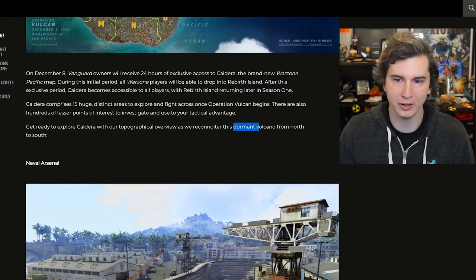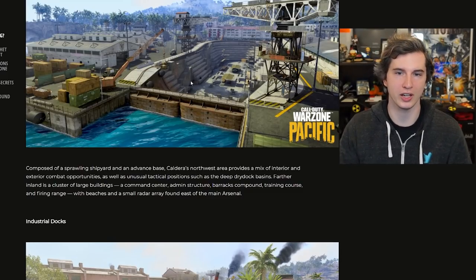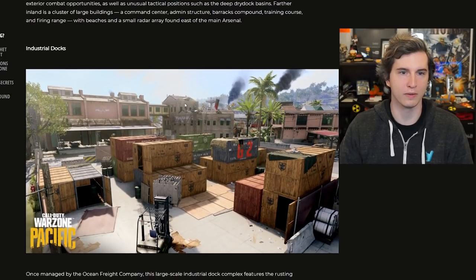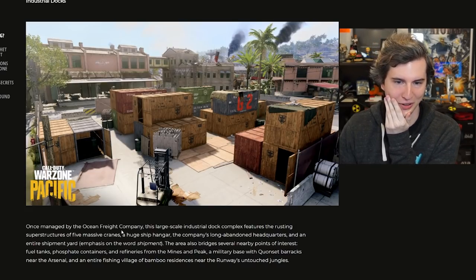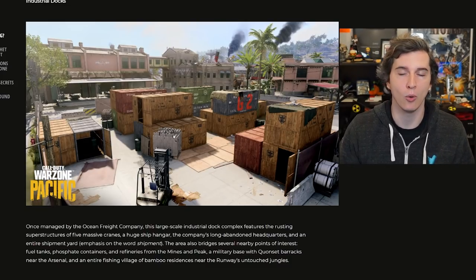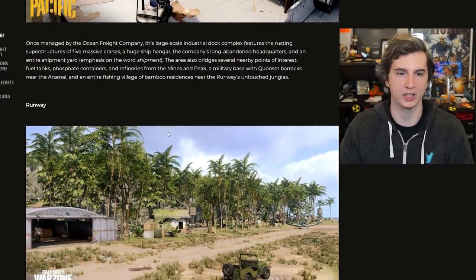Looking through the article, you can see that apparently there is a dormant volcano in the map as well. I think this is going to be the Subpen, the military base. At the industrial docks, we have this place that looks suspiciously like Shipment, and they talk about the Ocean Freight Company. I think this is going to be a Shipment without boundaries, which is going to be a very interesting map. It also makes sense why the Shipment in Call of Duty Vanguard had all this vertical climbing, because this Shipment is also going to have a lot of vertical climbing design for Warzone.